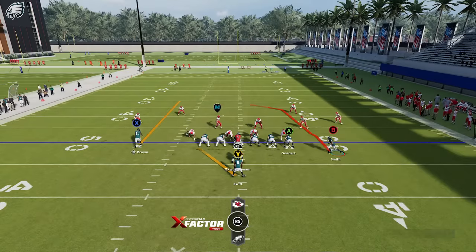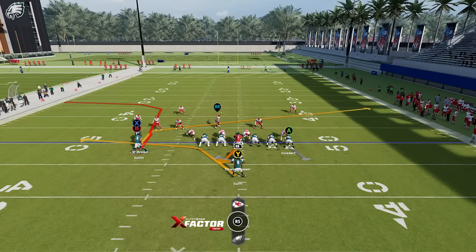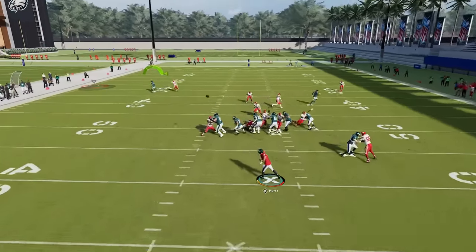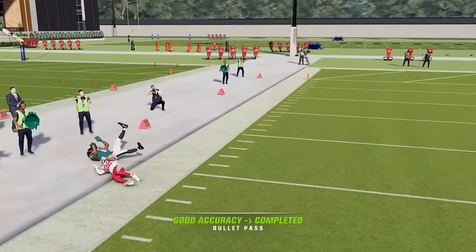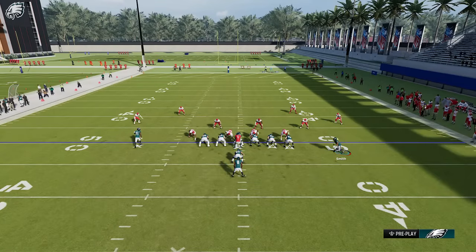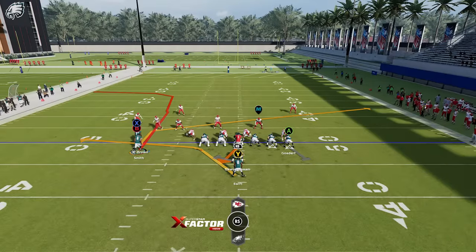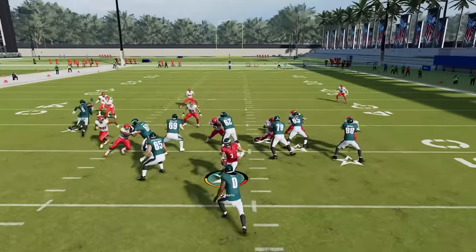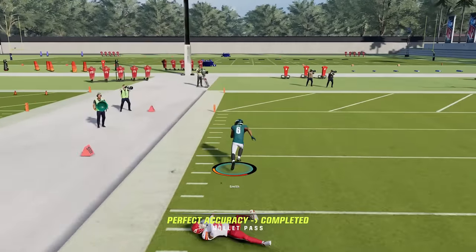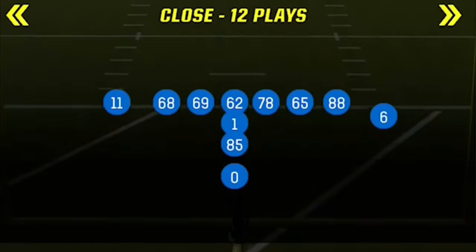There are multiple ways to run this. One way is to motion this guy across — then all I have to do is shorten the X route, because the X route is going to pull back a defender and be a challenge. But if I run it from here, it gets outside of that man coverage every single time, and smart routing it gives me even more time to throw. To make this a one-play touchdown, I motion him across, put him on a smart route, and put the X route on something shorter so there's no defender pulling back to worry about after the catch.